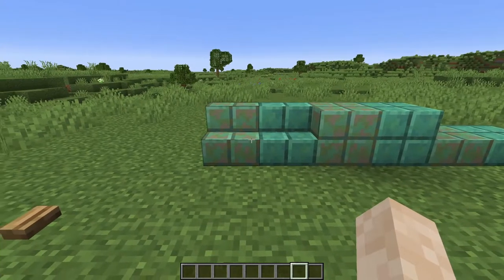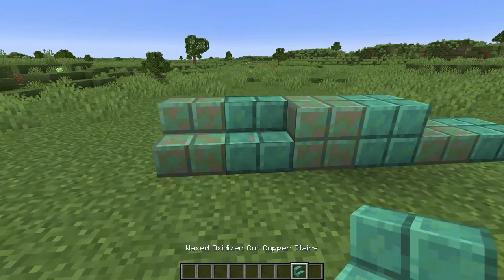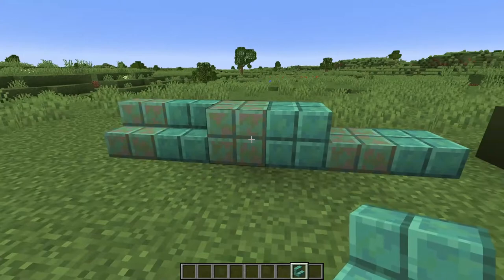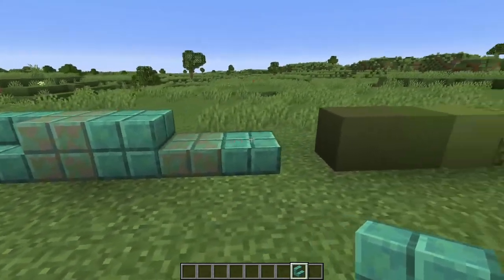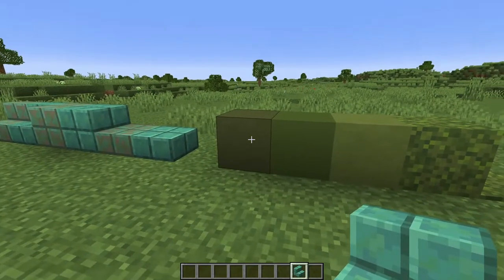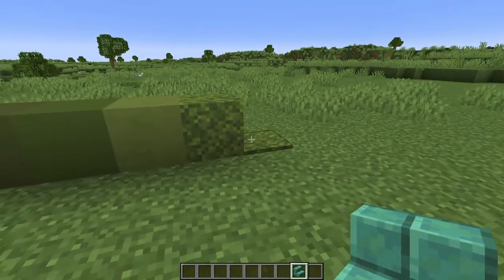For the roof trim we'll be using the coppers — the oxidized ones. You can use them for highlights; I'll mostly be using the weathered one. In between that we'll be doing a patchwork texture of green terracotta, green concrete, lime terracotta, moss, and moss carpet.